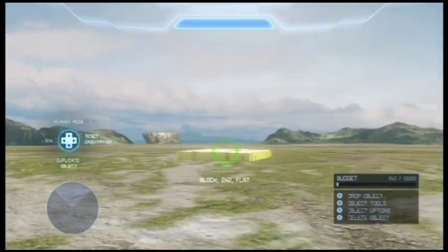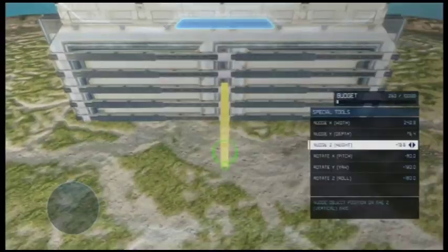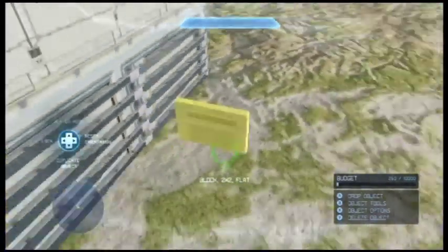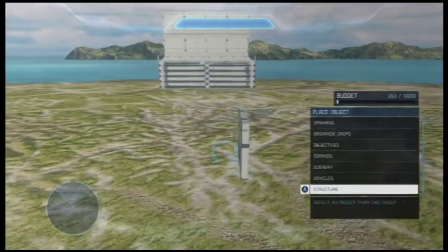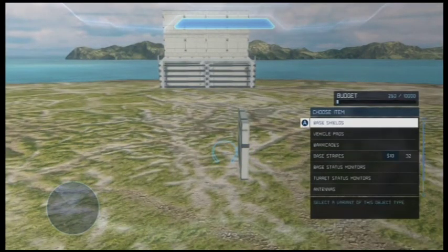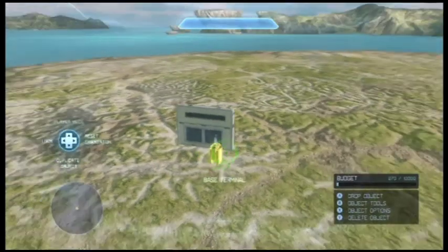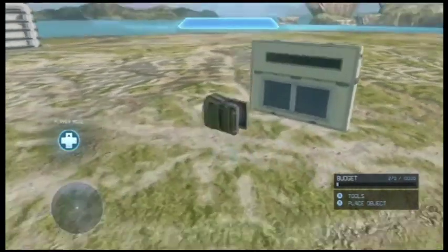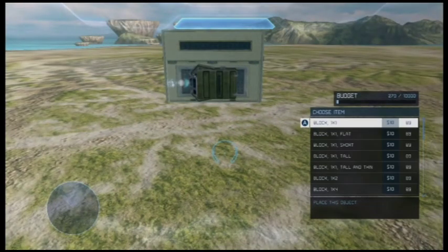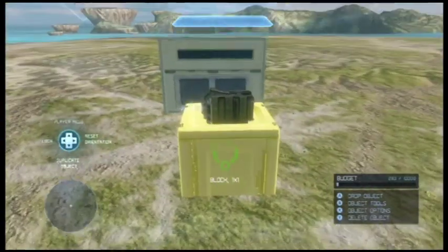Hello everyone and welcome back to another episode of Fast Forgeword. Today we will be working on the projection room and the car area. I'm talking a little quieter because it is like midnight and my mom is asleep — if I wake her up she'll be very mad at me.